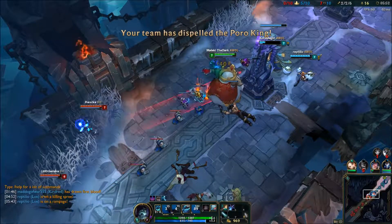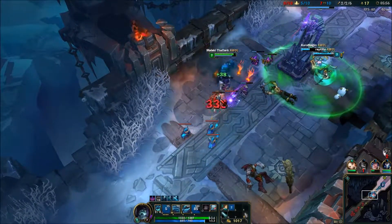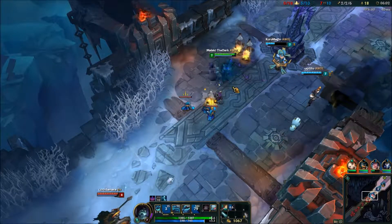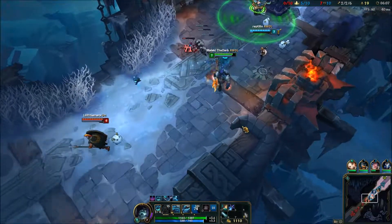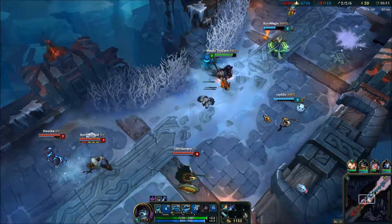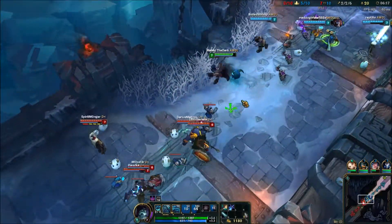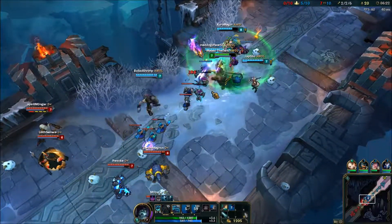He hit me with a spear like it was supposed to hurt. I'm just gonna go - actually, give me a second. Am I actually supposed to level my Q up first on Kindred? I have no idea, I think so. Sounds right for the shorter cooldown.